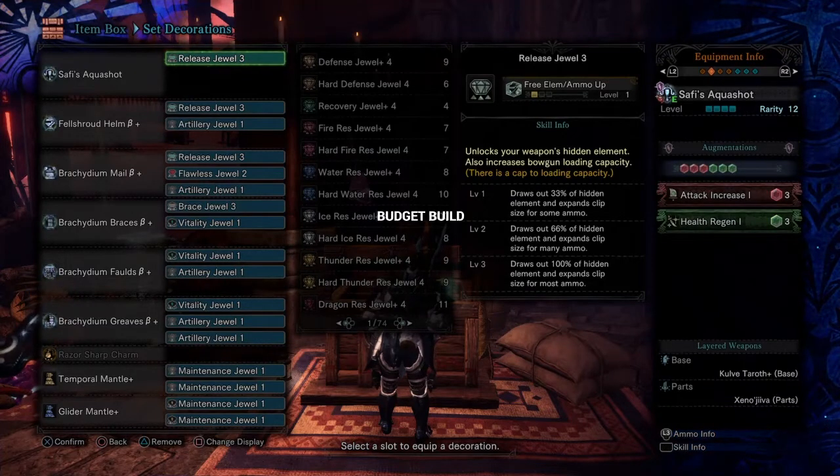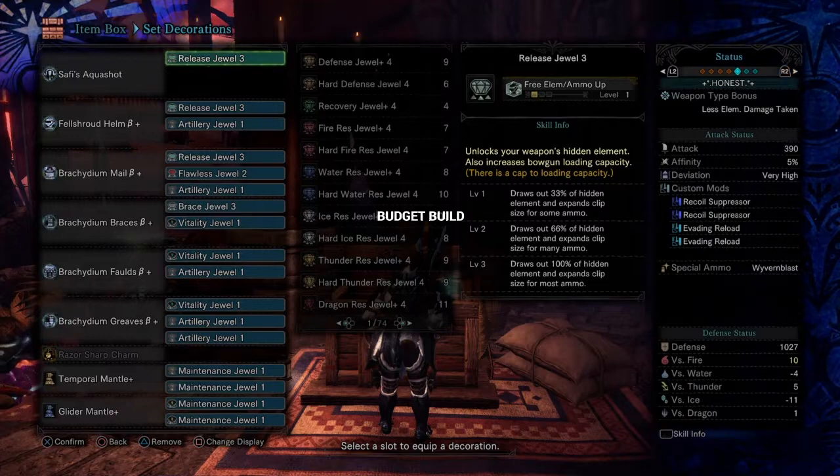The Custom Mods are Recoil Suppressor x2, Evade and Reload x2. The Awakened Abilities: Vaal Soul Vein Essence — Attack 5, Attack 5, Attack 6, Attack 5. Using the Safi Aqua Shot Sticky 3 Light Bowgun. Augmentations are Attack 1, Health Regen 1. The Attack stat is 390, Defense 1027.